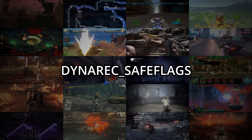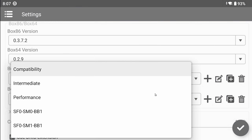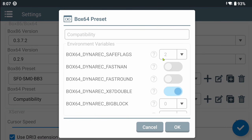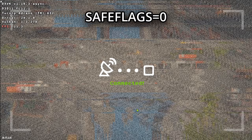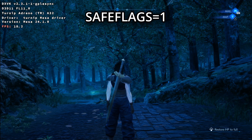Let's start off with the first variable: Dynarex Save Flags. Taking the compatibility preset as an example — when you start off with Wine Launcher, this preset will always be the one selected. This is problematic on two fronts. Any value above zero will offer more stability in games, preventing crashes, but any value above zero will also degrade performance. However, some games seem entirely unaffected by the Save Flags performance-wise.